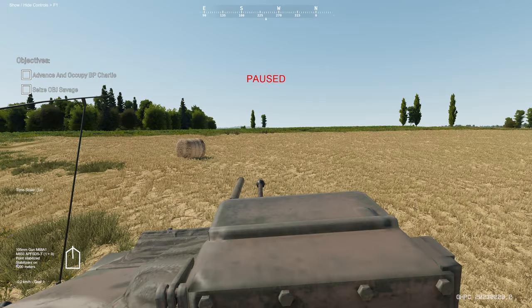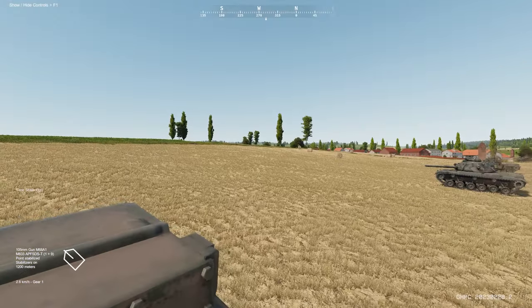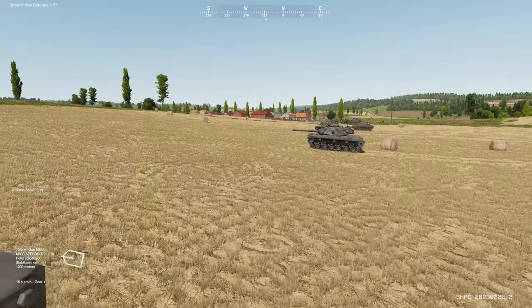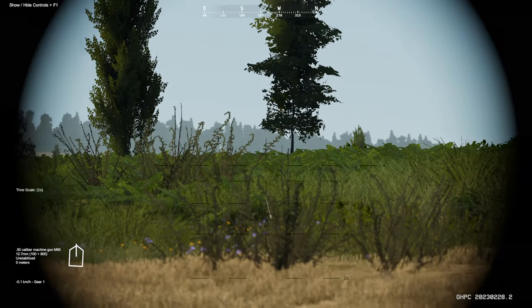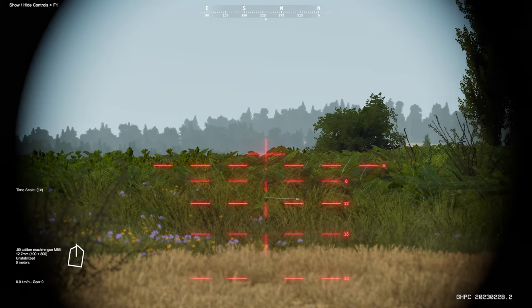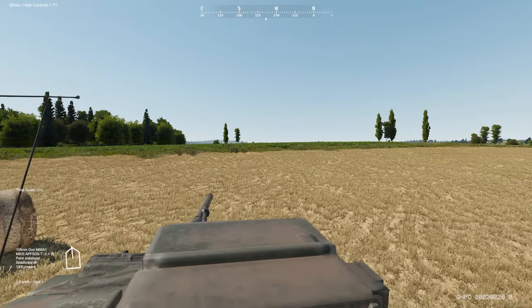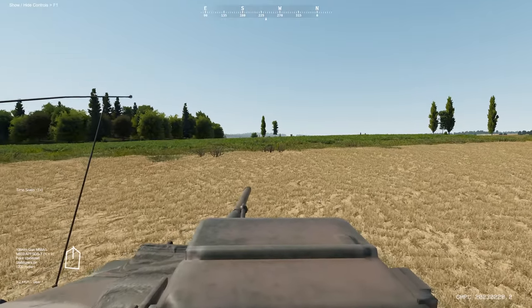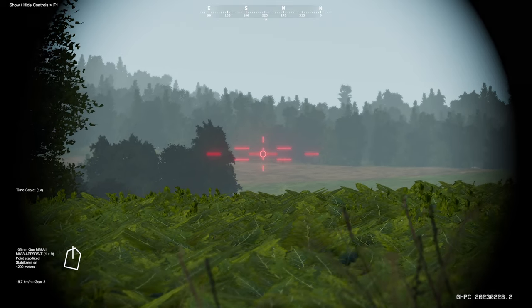I'm going to pause the mission and resume. If you haven't checked out my most recent Gunner Heat PC video update, I encourage you to do so. They added the M60's 50-caliber gun sight, which you can now use — hopefully against soft targets. They also removed the damage logs on the top right, so we're going to have to rely on our situational awareness and eyes to track damage.